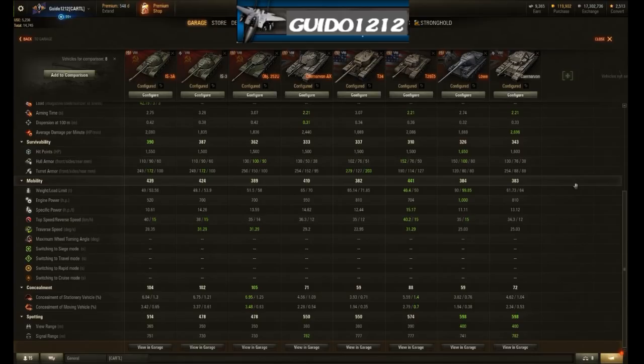Getting into mobility, it's sluggish — it really is. It has 520 horsepower whereas the IS-3 has 700. Its top speed is two miles an hour more than the IS-3, which I can't wrap my mind around. Specific power is 10.61 versus 14.26 for the IS-3, and yet it's two miles an hour faster. Going uphill is where you'll really notice it — that ability to grunt itself up a hill is pretty low. This is clearly a balancing decision: make the chassis worse because it's got an autoloader with three 390-alpha shots.